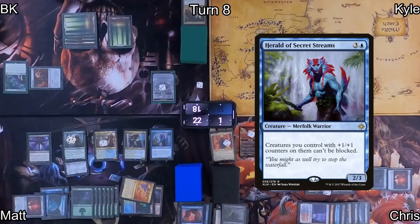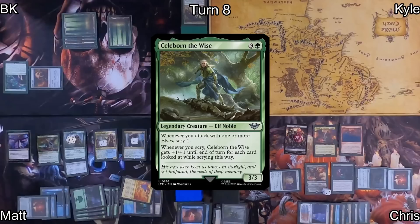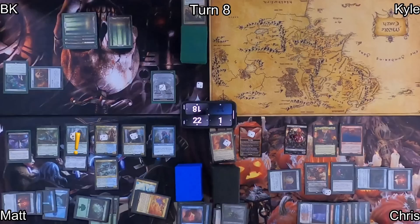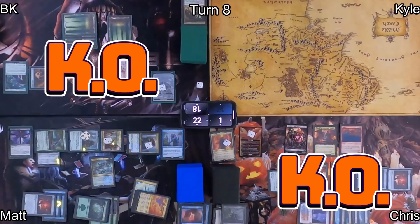Matt casts Herald of Secret Streams — when it ETBs it triggers Fathom Mage, giving it a plus one counter. He casts Celeborn the Wise, again triggering Fathom Mage and Marwyn the Nurturer. Then he casts Aristor of the Council, which gives Marwyn another plus one plus one counter. After doing a little math, he moves into combat. Because his creatures with plus one counters can't be blocked, he deals enough damage to both me and Chris to knock us both out of the game.